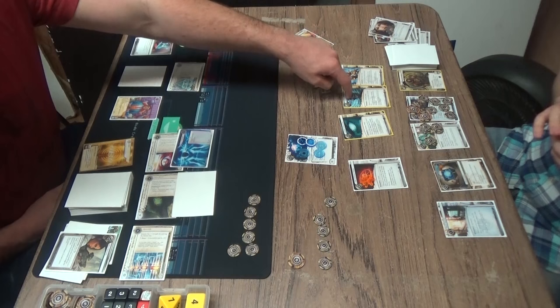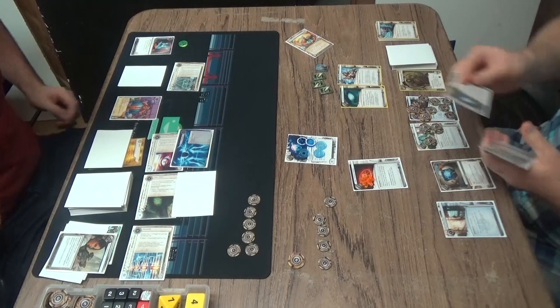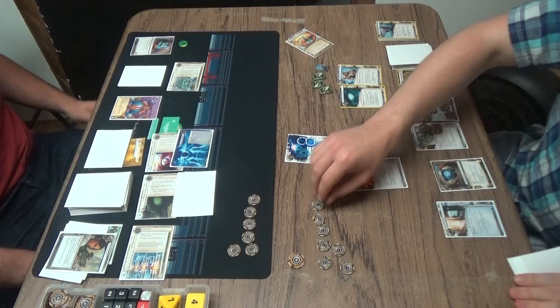Best Defense — that's pretty smart. That was Find the Truth, right? Yeah, he divests events to Find the Truth, which is really, really good. Drug Dealer — he loses a credit. This is interesting. Yeah, take some Temujin money for sure. That's a pretty easy click. What are your priorities at this point? You know there's a SanSan hanging out behind that Data Ward because you saw it with Find the Truth.